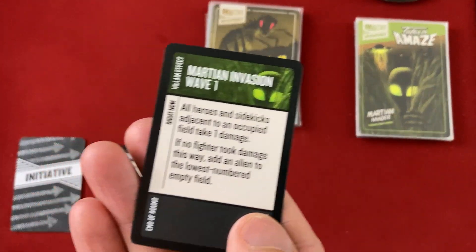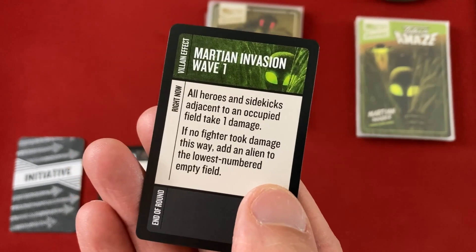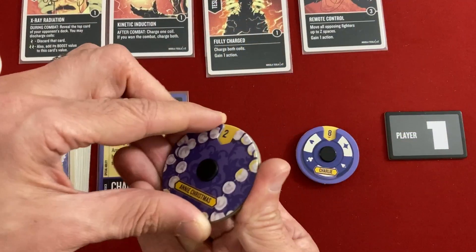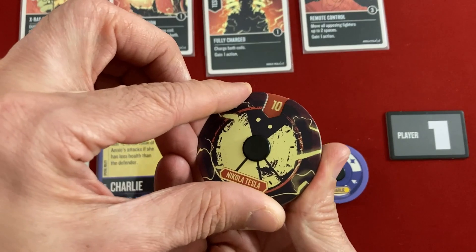Martian Invasion Wave one — all heroes and sidekicks adjacent to a field take one damage. That's everybody. I forgot about that. Annie is at two with no cards, Charlie is at seven, and Tesla is doing okay with ten.